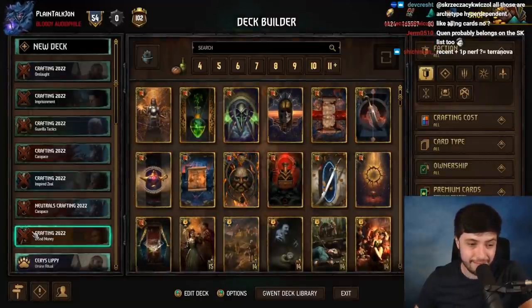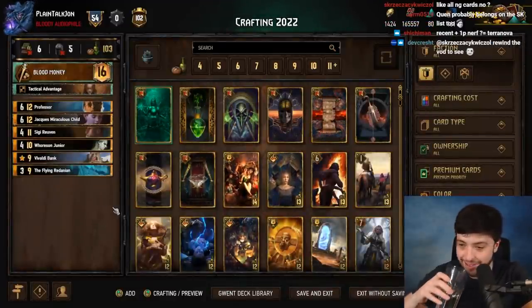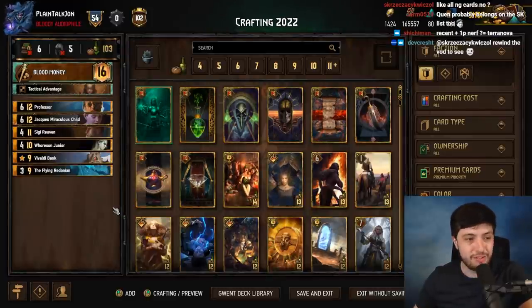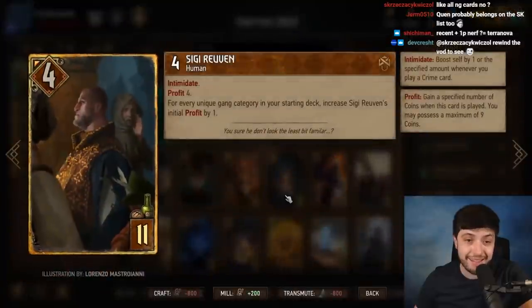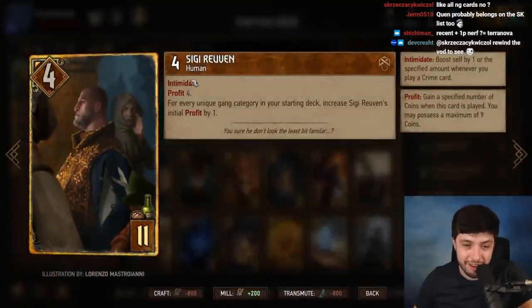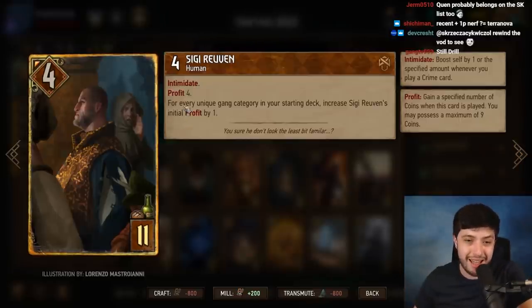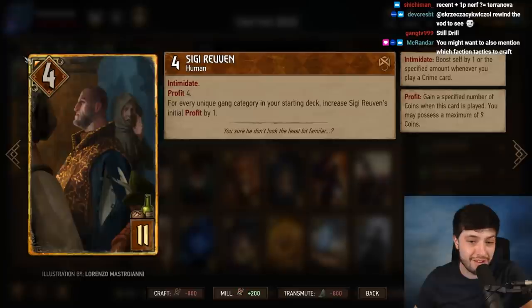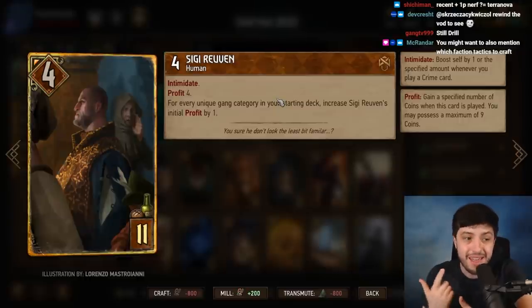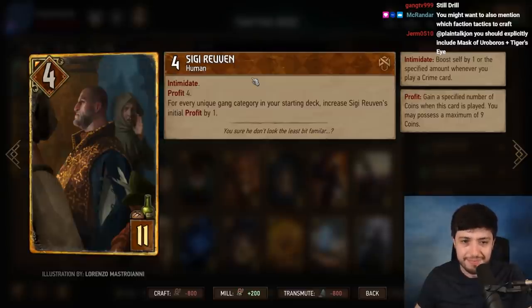Next, Syndicate — a dumpster fire in the best way. They have four key cards and two on the edge. Ziggy, Horson Jr., Vivaldi Bank, and Flying Redanians show up in almost every deck. Ziggy is just a monster — an engine that profits nine coins, and even at one point per coin that's 13 for an 11-provision card with an engine. But oftentimes those coins are spent on stuff like Philippa or Sea Jackal, which get you more than one point per coin. Ziggy has been in every successful Syndicate deck.